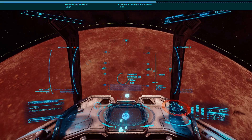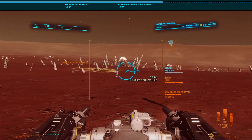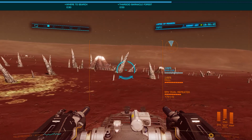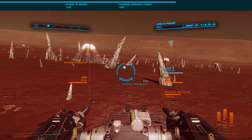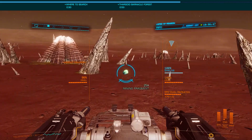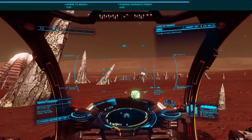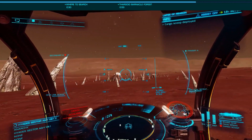Once on the ground, deploy your SRV and drive up to the smaller spires surrounding the larger structures, using your turret to blast away until a mining fragment appears. Scoop this up, and it should show as a meta-alloy in your cargo bay. Repeat this, frontier flopping to the main menu as necessary, to collect all you need.